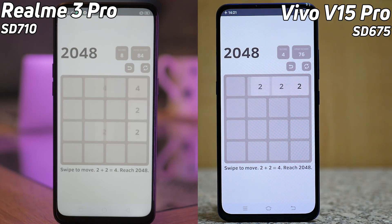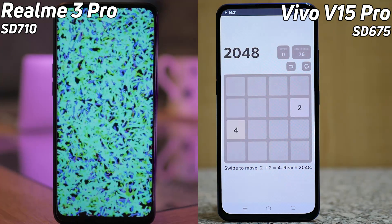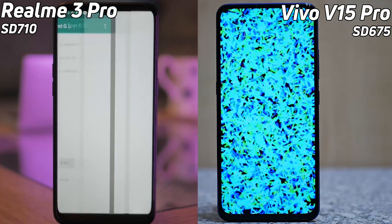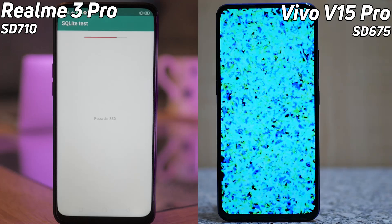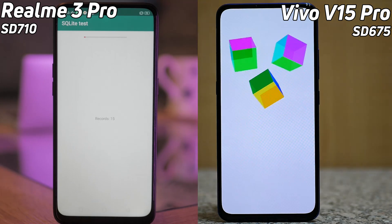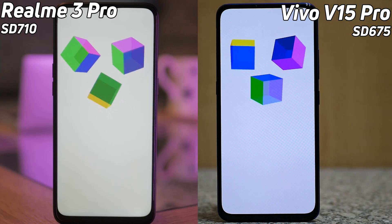This is going to be one of those neck and neck races, but we can see now the Realme 3 Pro is just kind of bringing out a lead — it's several seconds ahead of the Vivo V15 Pro. Now look at that SQL light test — it does not look that fast on the Realme 3, but look at it on the Vivo, it's absolutely amazingly fast. And now the Vivo is back in the lead — first it was one, then the other, then it's taken the lead again.